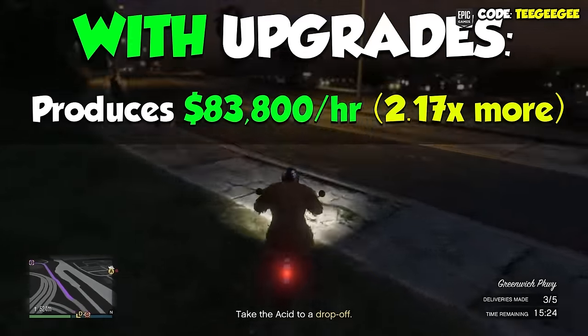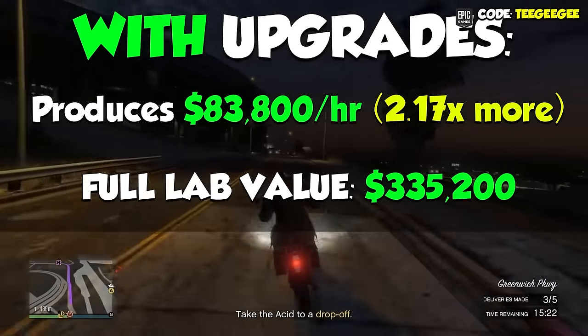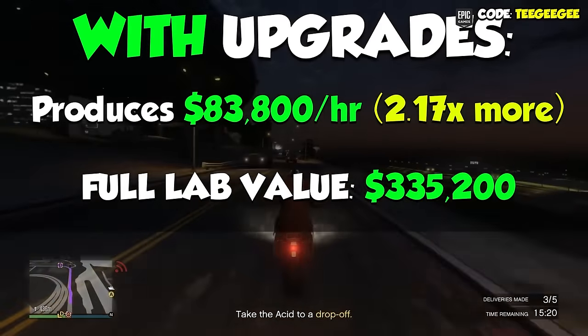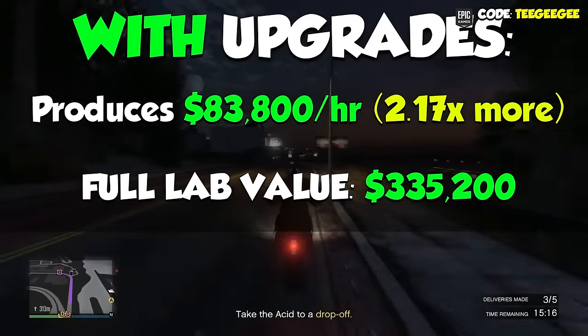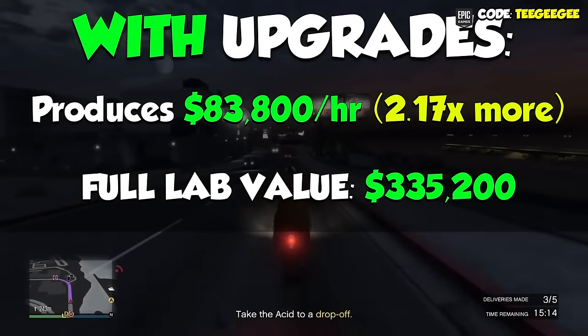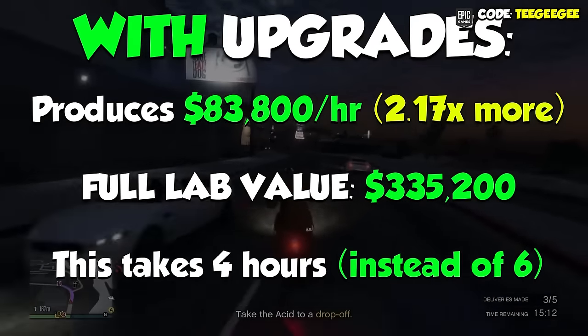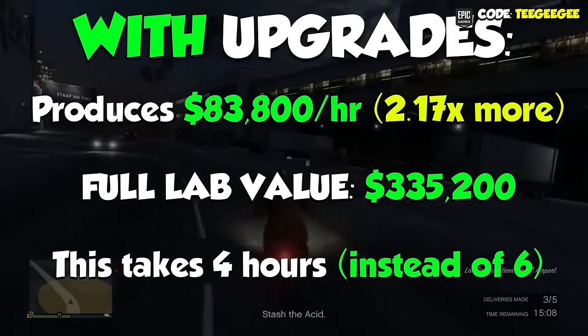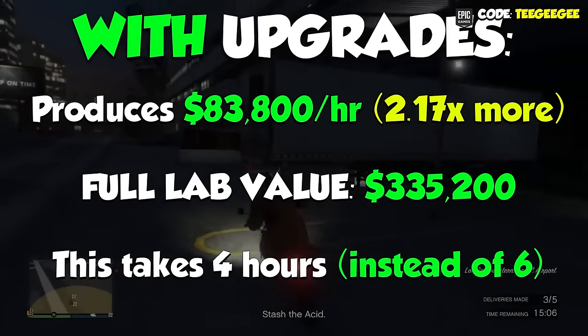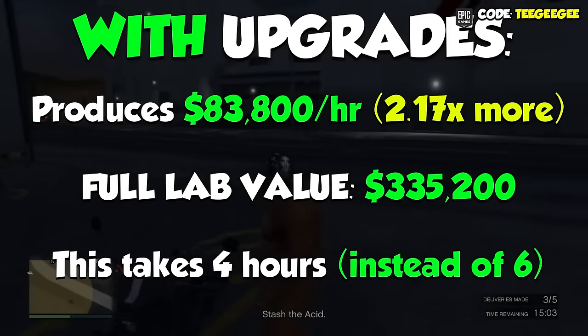Firstly, now the total cost if we have a full Acid Lab is going to be $335,200. Not only that, but instead of having to wait 6 hours for our Acid Lab to be full, now it's going to happen in 4 hours. On top of that, normally it would cost 3.2 full supply bars in order to fill up your Acid Lab.